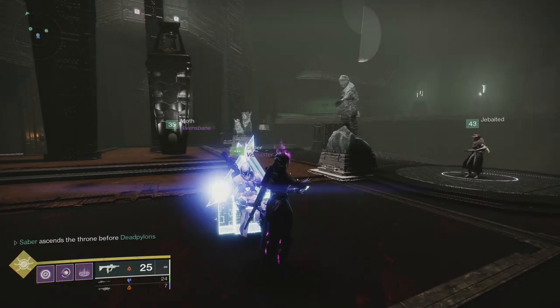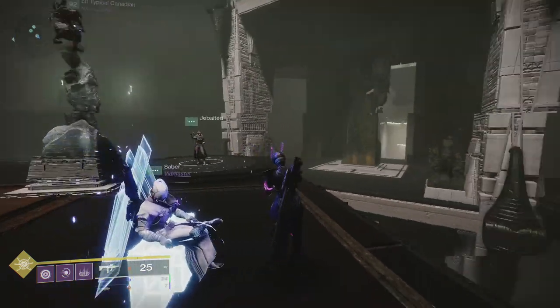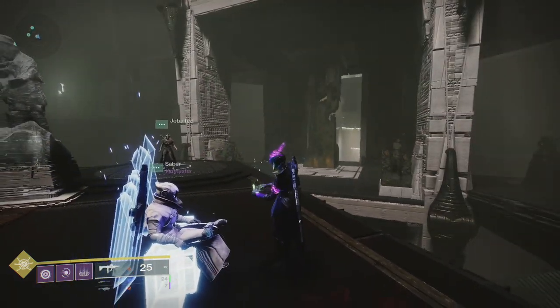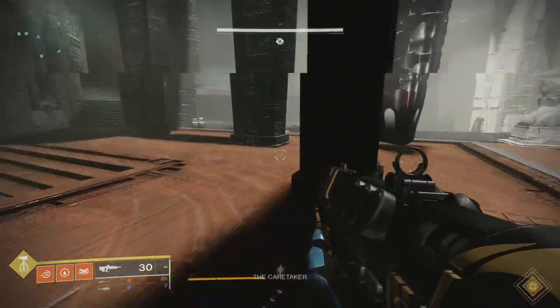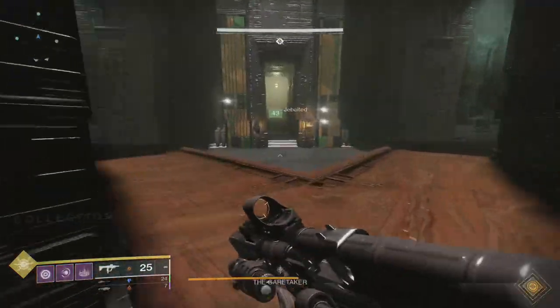Welcome to the Caretaker. For this encounter, you'll need to split your team into three teams of two, and each team will have one job — the jobs are stun, add control, and runners. To start the encounter, shoot one of the crystals in the back of the room. Once this happens, the Caretaker and adds will start spawning into the room, and the back door will open.